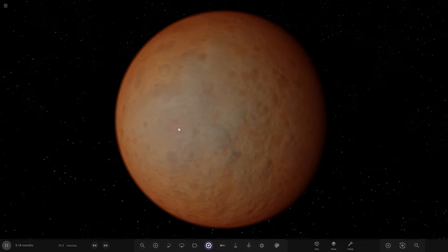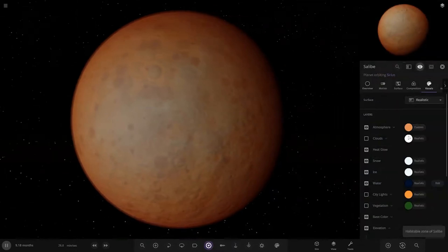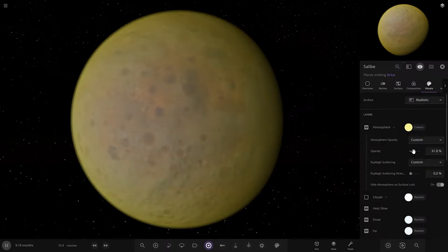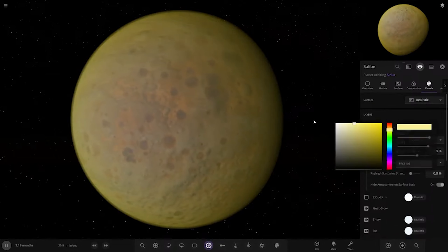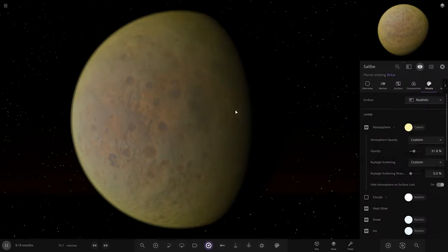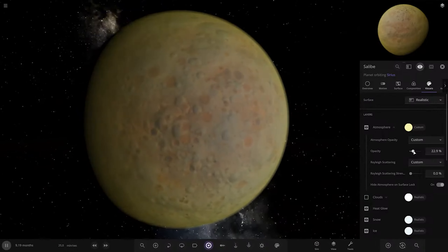Thick atmosphere. Pale yellow atmosphere - let's see how that looks. More pale. Something more like that. Maybe we'll just make the opacity a little more visible. Kind of gives it that toxic, sulfuric acid appearance with the orange surface underneath. How's that looking? A little thinner.